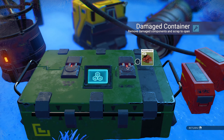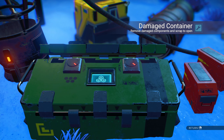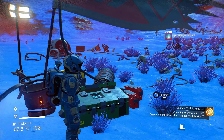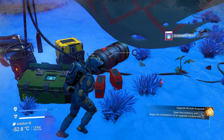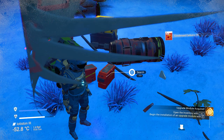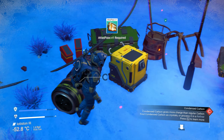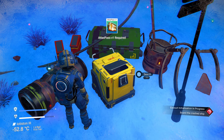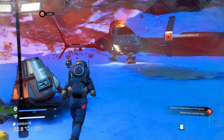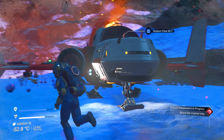Another damaged container gives more rusted metal and dihydrogen jelly. There's also carbon and condensed carbon. That atlas pass locked container we can't open yet. More condensed carbon — nice. Let's jump in the ship and see what it's saying.